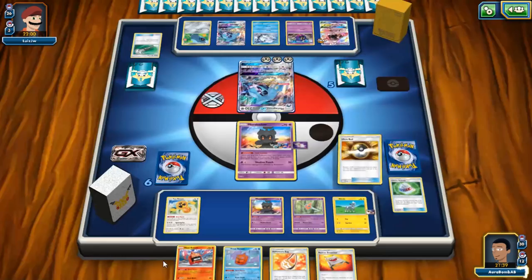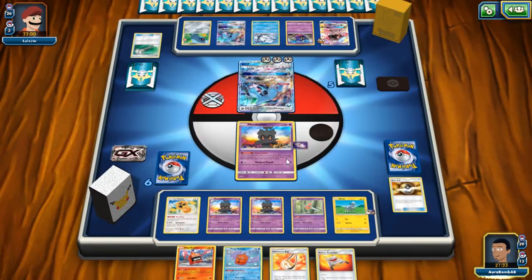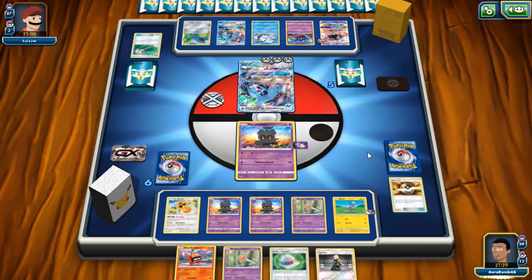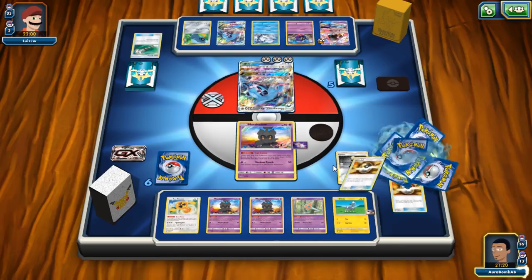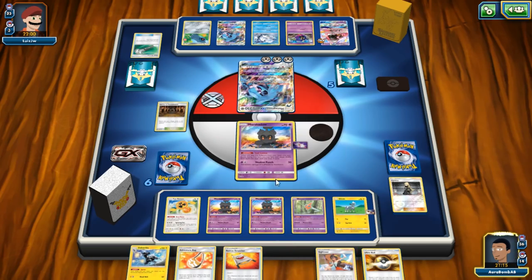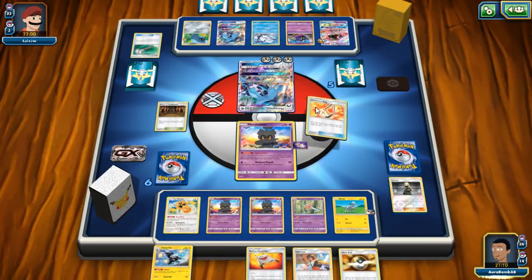I've had a rough morning and this is not how I want to start my first battle. The algorithm is rough. We finally found Shrine of Punishment, Sub-Strike, and we have everything we need. Thank you game — it wasn't that hard but you had to make it difficult. We don't need to attack this turn.